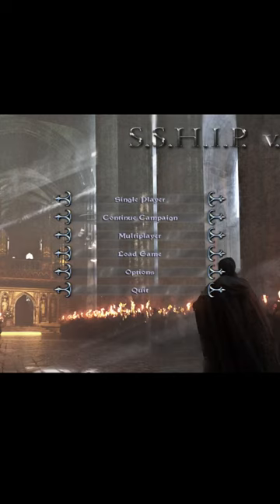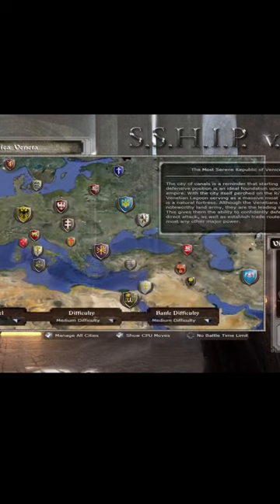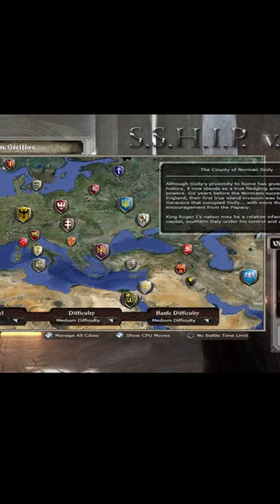Alright, let's do this. The mod we're playing is called Stainless Steel Historical Improvement Project — SSHIP. So basically it's Stainless Steel that's been improved, and they've added a lot to the game.